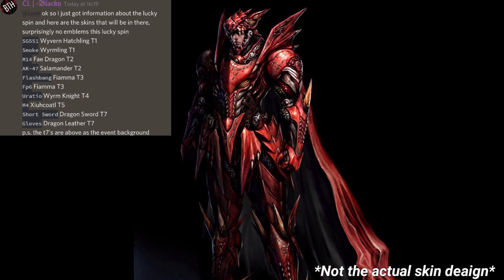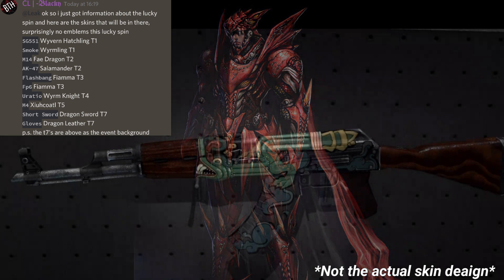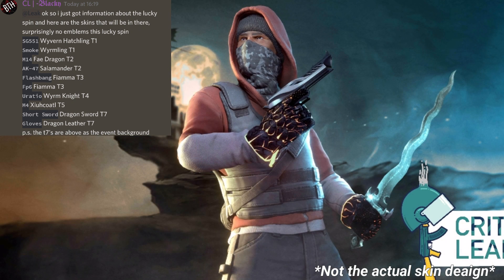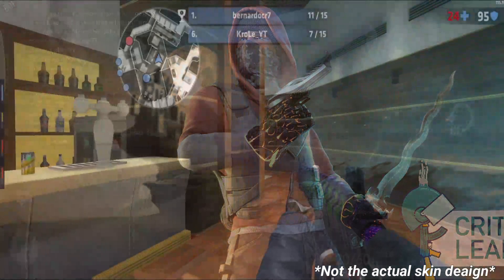The next skin is for the Eurasio called Vyvern Knight, which is a tier 4, and it's probably just going to be like the Knight of Swords skin for the AK but for the Eurasio. Then we have the Xiochol, which is a tier 5 skin for the M4, and it possibly has a resemblance to the Fire Serpent from Counter-Strike. The last two skins are the Dragon Sword and the Dragon Leather, which are the Shortsword and the Gloves, and as we can see, these are the actual skin designs for them.